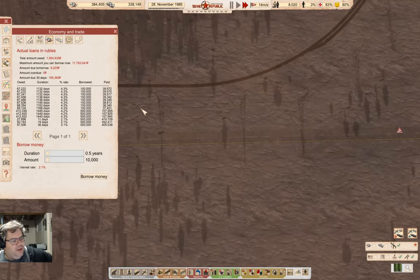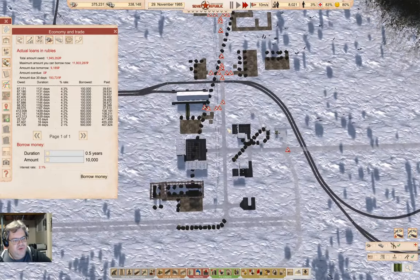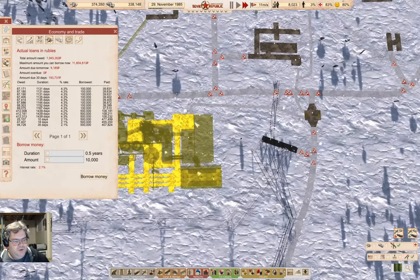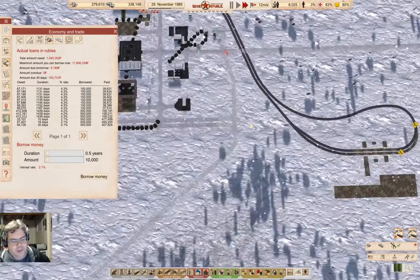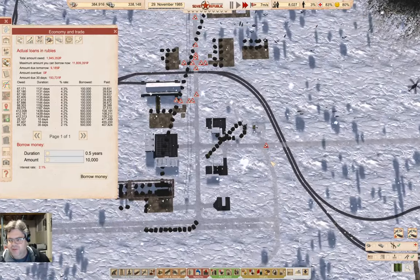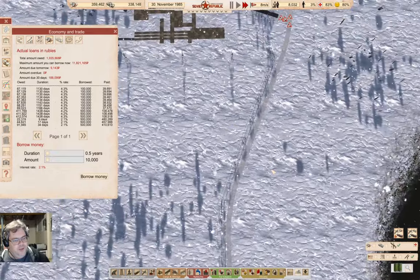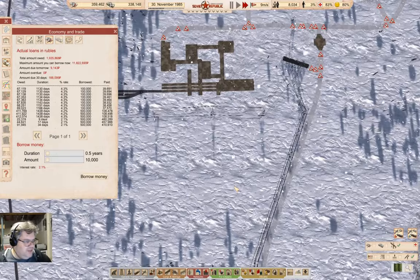As things get constructed up here, it gets more and more to the point where we'll be able to start making steel — though that's still a little way off. The rail construction business is basically done for now, and we're just building the infrastructure up here, which is going to take a while.